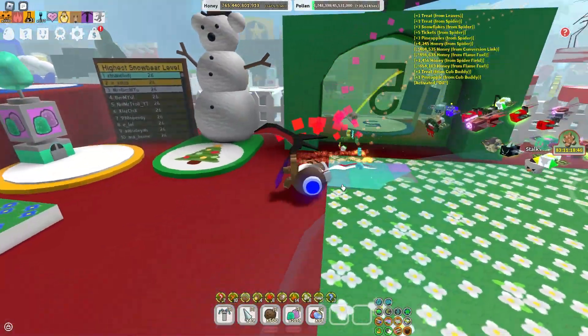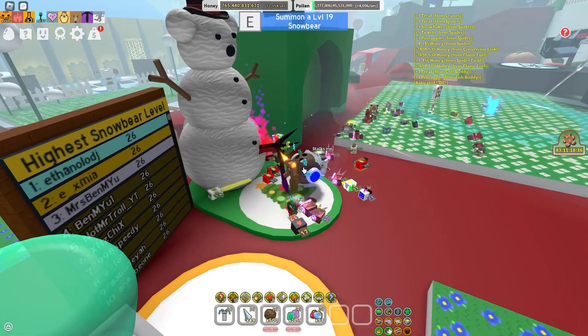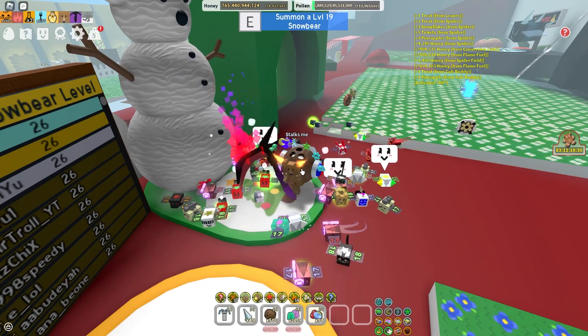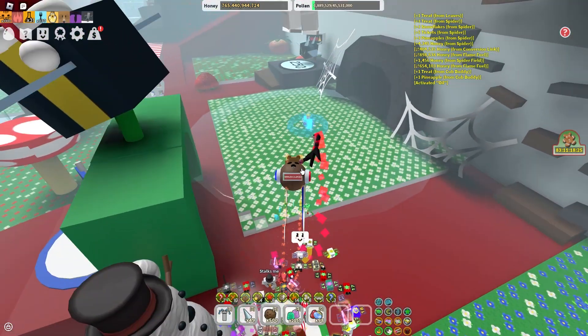So today there are kind of two parts, and the second part is the main part. First, what you're gonna do is get your snowbear to a certain level where it's high enough that you can almost kill it, but you don't kill it. With that, you want to get the max amount of tokens possible without it actually dying. Let me just demonstrate — I'm gonna spawn it.